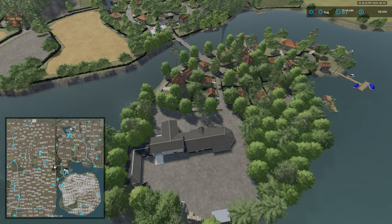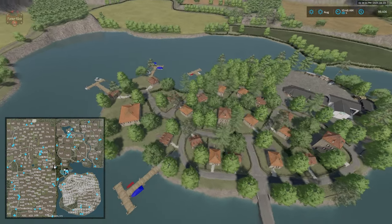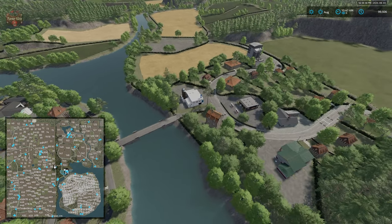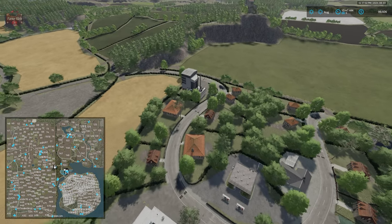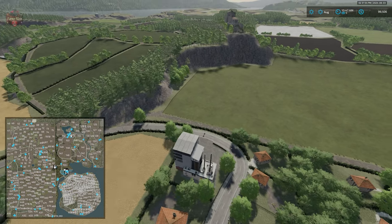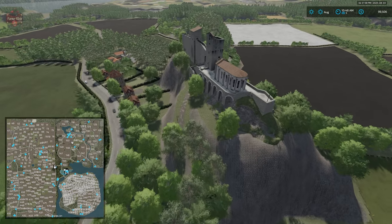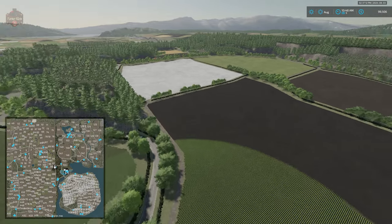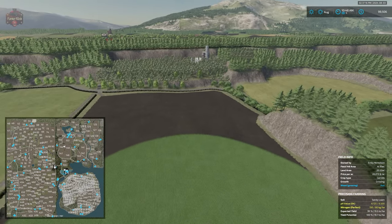There are some sell points here on this little island, so you've got to be careful as far as the size of machinery and trailers that you bring into some of these areas. We have another fuel point, our dairy, our cereal factory. We have the whole little rune castle up here on top. We have our oil mill. Now let's make our way up here to Maypole.